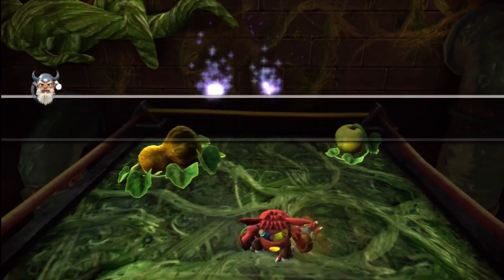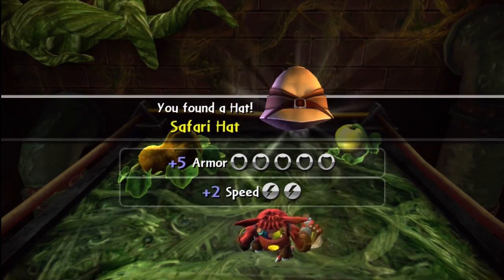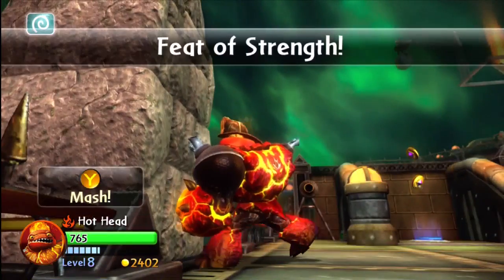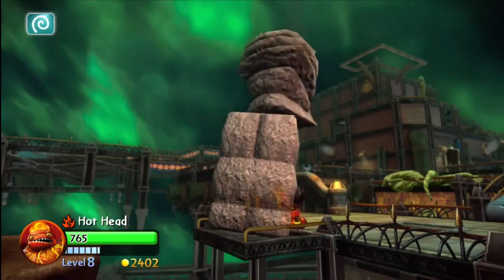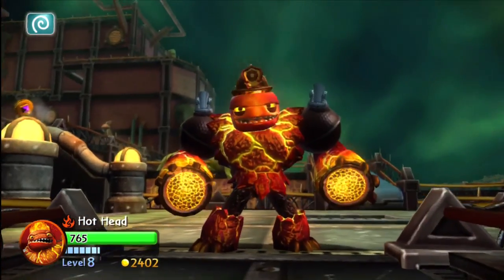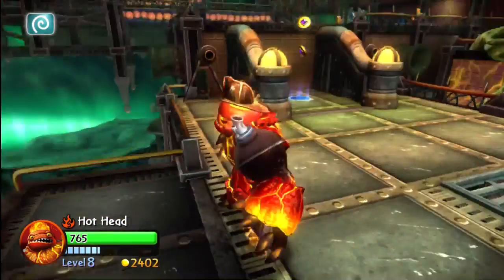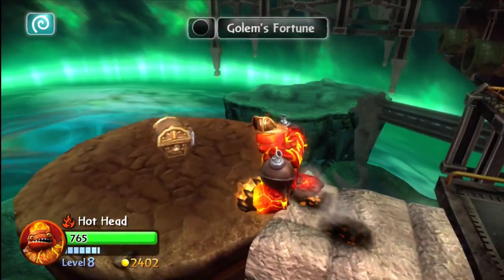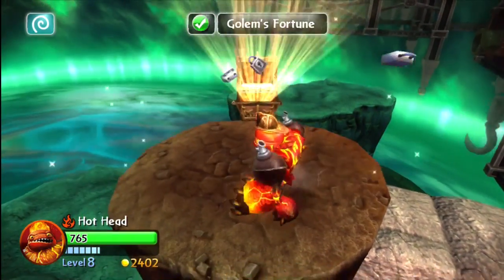We've got the safari hat - I don't think I've used that on anybody yet. A little further along you're going to use a feat of strength at the end of the conveyor belt we were just riding. I used Hothead to smash that wall down, and then there's a little treasure chest waiting in there - the Golem's Fortune.